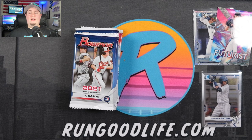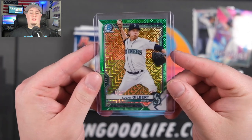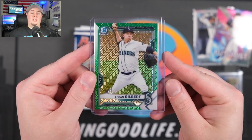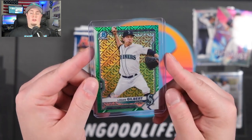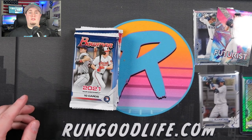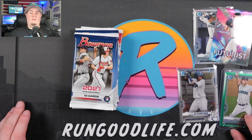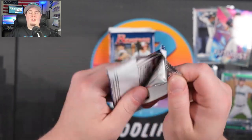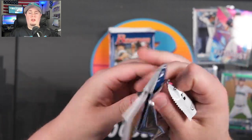That was a great mega for me. The Alcantara is going to be the best card in the box. I'll take the Logan Gilbert numbered to 99 for the PC, also an Emerson Hancock — actually my first Emerson Hancock, I did not get any of his first Chromes. And Julio Rodriguez, who has been tearing it up at the minor league level.